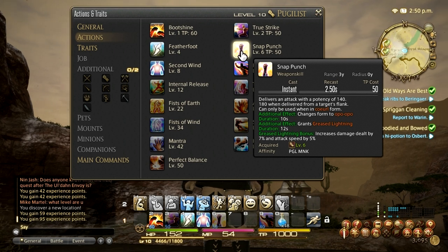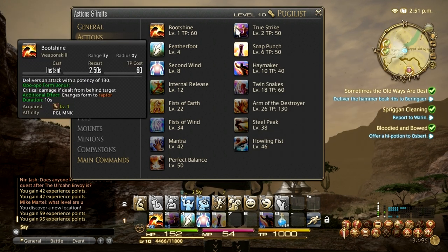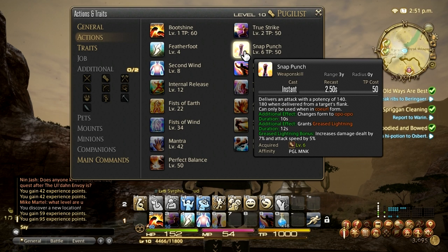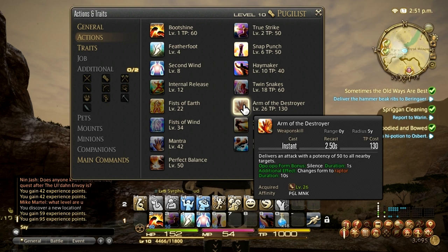That's where you get an extra buff. The Greased Lightning buff will increase your damage by 7% and your attack speed by 5%. Who doesn't want that? You have to have that. If you do not have it, you are not going to do that much damage — percentages are always good to have. So the rotation is Boot Shine, then True Strike, then Snap Punch. Keep doing it and you're good to go. You'll be able to maintain your buff at all times and no one's going to be able to stop you. This is the level 10 rotation, and there are other moves I'll show you later on.